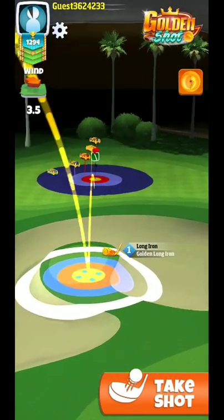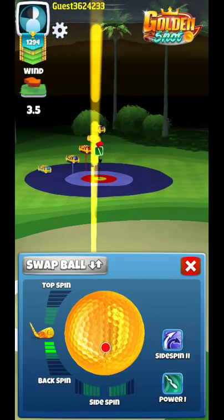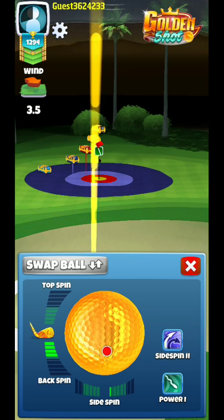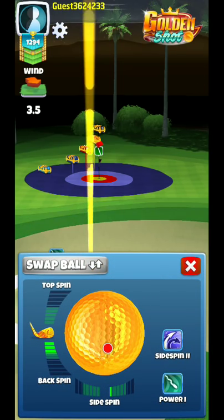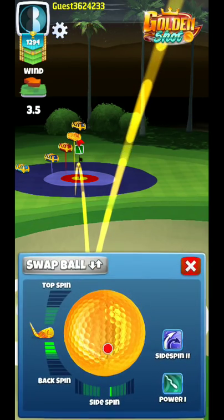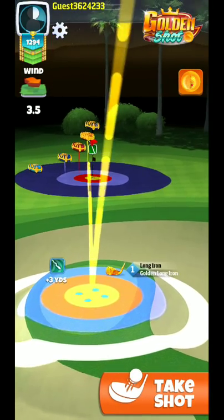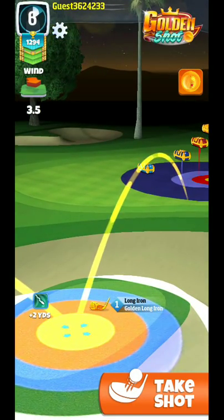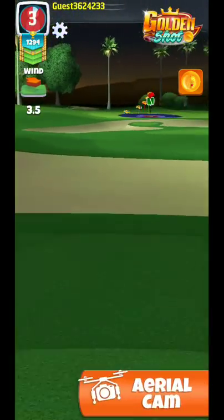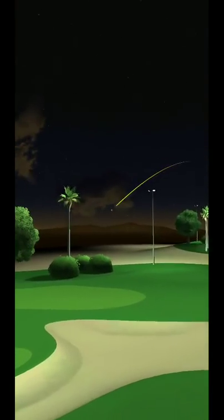We've got the wind roughly right in the middle so we're going to play this at two rings. I like to do about four top spin when possible. Since we're into the wind, we'll need to play with the spin a little. For side spin I like to do right around one — it just seems to even it out back towards the hole. We're going to land just a tiny bit short on the island.